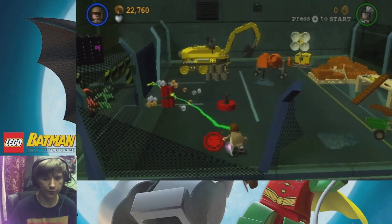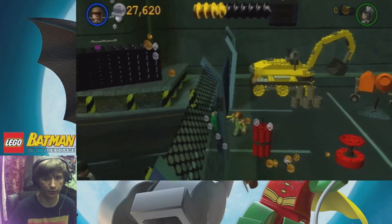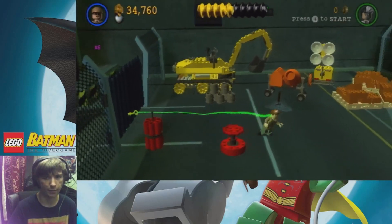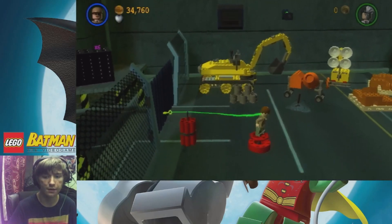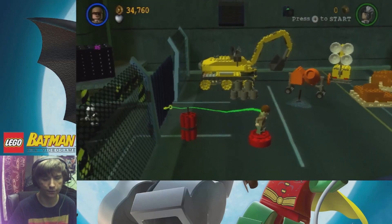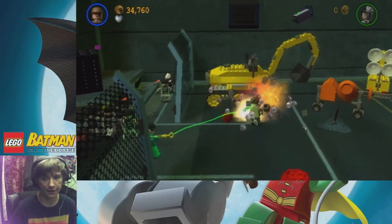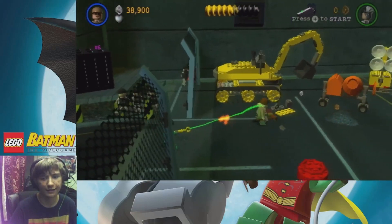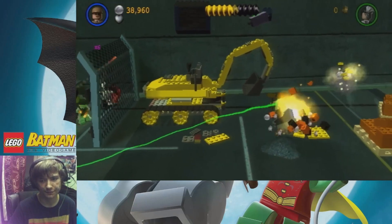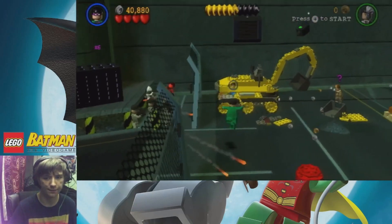If you use a cheat code, are you still able to get the red brick even though it's already collected? Or it shows that it's collected? Because if that's the case and I can't get it, then how am I supposed to finish this 100% walkthrough for you guys? I thought using a cheat code just unlocks it, but it does not.